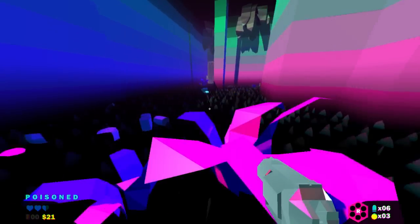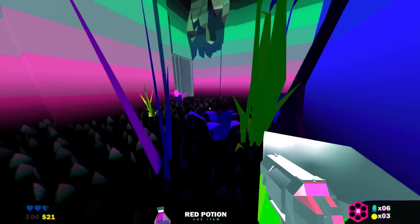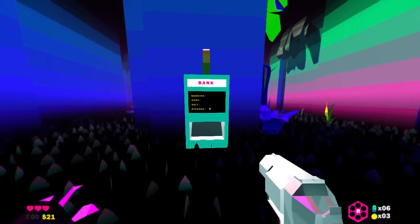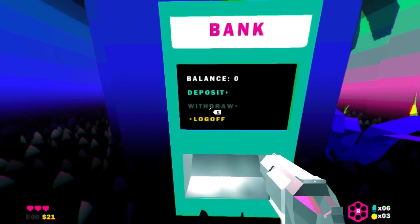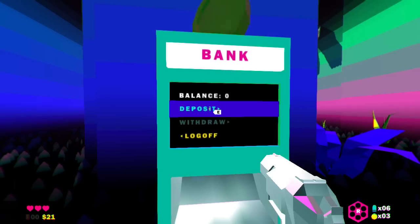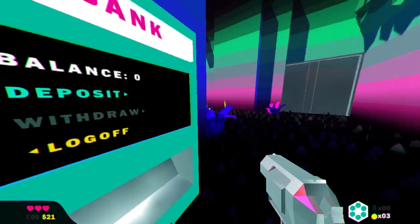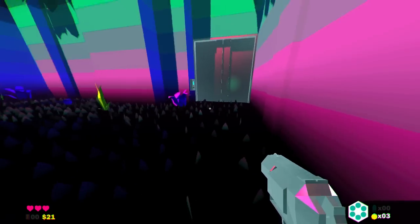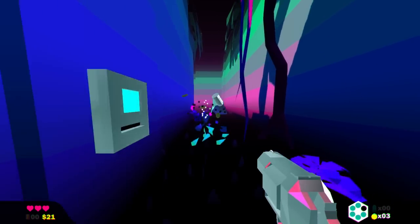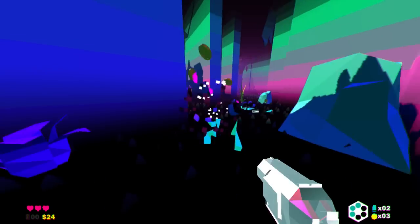I've been poisoned again. But there's a red potion here — that nullifies the poison, so that's good. I want to go into banking. I can deposit some money. If you're going to die, you deposit your money here and on the next run you can take that money. It's kind of like the carryover system in Rogue Legacy. We'll proceed through to the next room — we're descending or ascending a building, floor by floor.